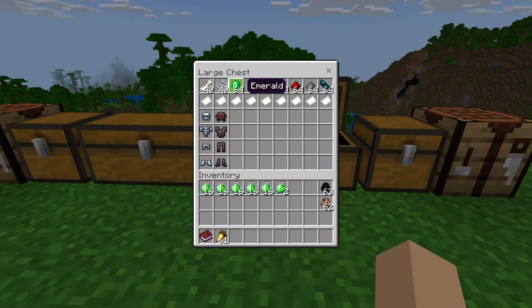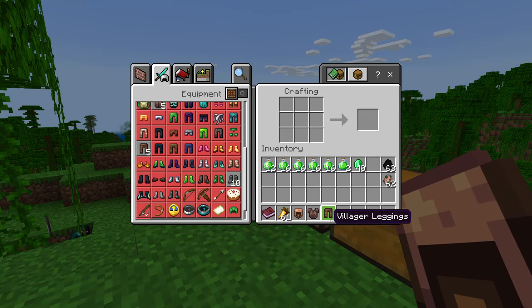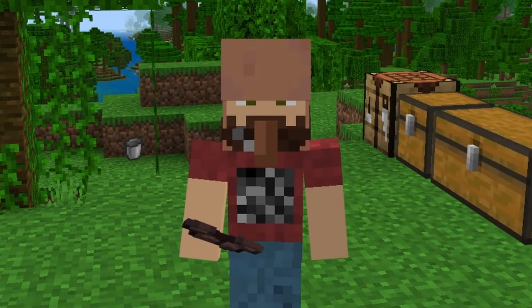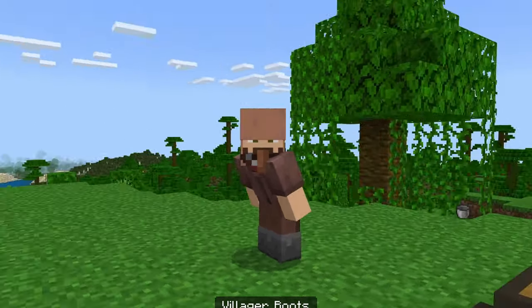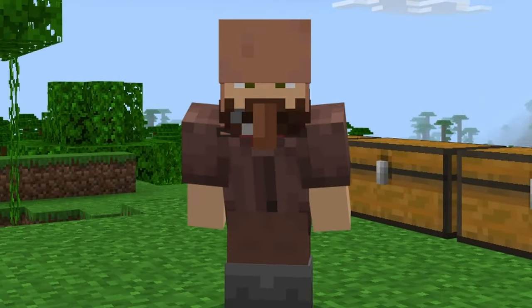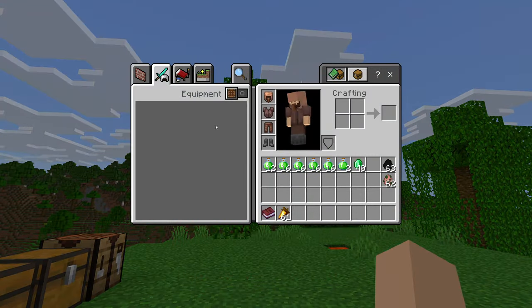Next we have the villager one, which will give us hero of the village effect — we don't need to test this one. The hero of the village effect gives you a discount for trading with villagers. This looks so weird — look at this nose. Good for if you're going to do some villager trading for sure, but definitely not something you would use all the time.